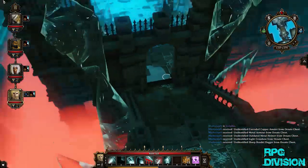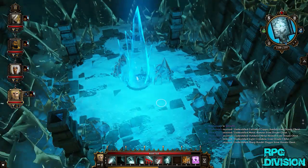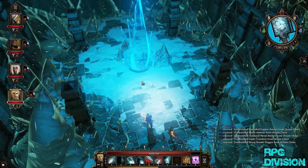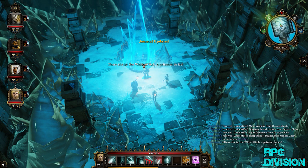The chest has been opened. Then we proceed to the room where the White Witch actually is. You need to go here and trigger the scene. They will tell you how we can't do anything about it. There she is — the White Witch, a prisoner in ice.